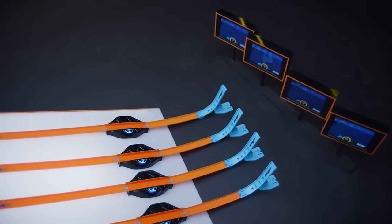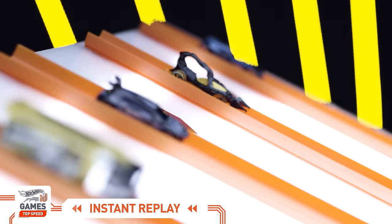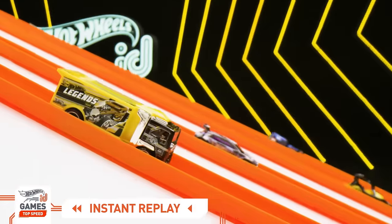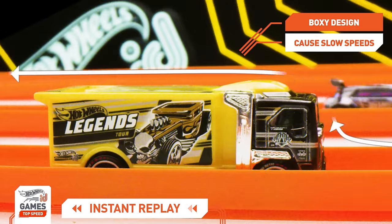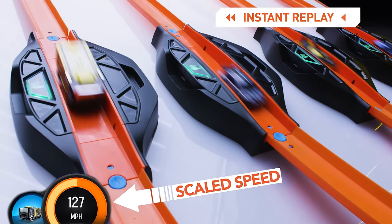That was fast! Let's take a closer look at our slow motion instant replay. Highway Hauler just can't keep up. It's built for high speed delivery, but its boxy design caught too much air resistance going down the ramp, resulting in a slow scale speed at the race portal.